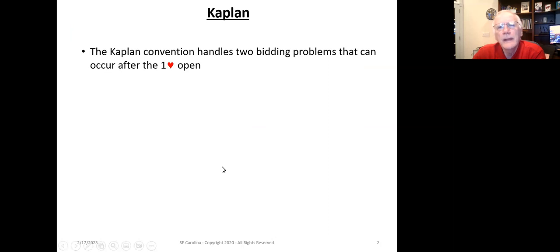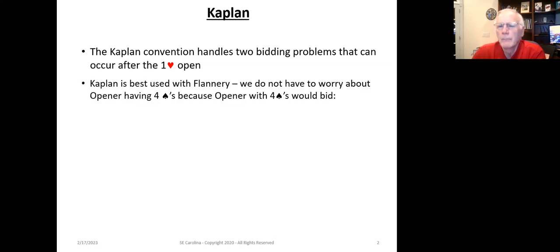The Kaplan Convention handles two bidding problems that can occur after the one heart open. And Kaplan is best used with Flannery. If we're using Flannery, we do not have to worry about opener having four hearts, because opener with four hearts has two different bids. They would use Flannery if they had five to six hearts, four to five spades, and nine to fifteen points.